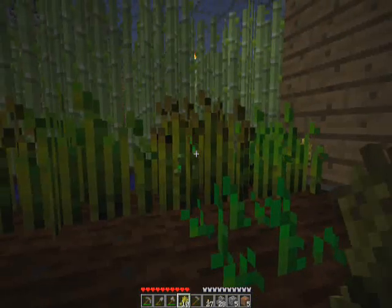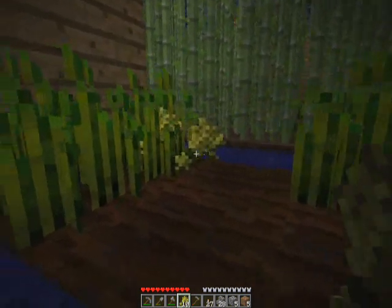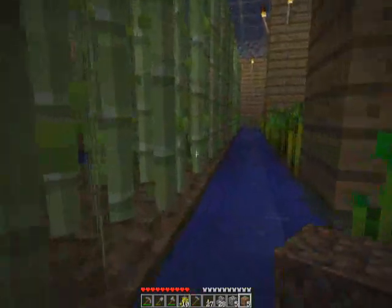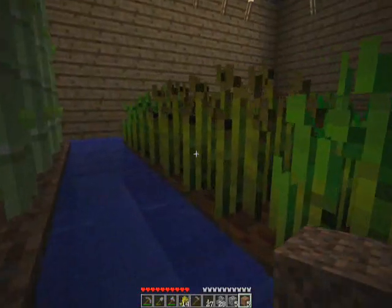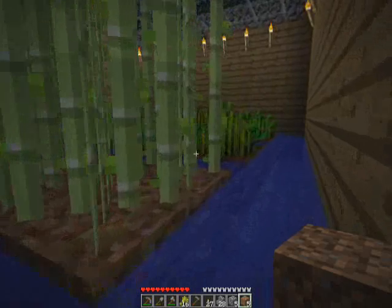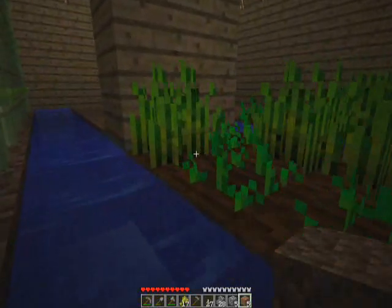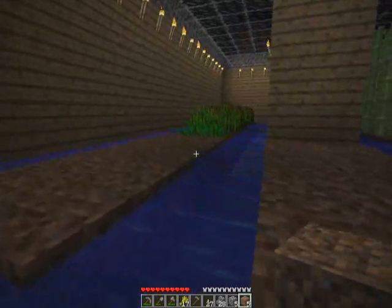Ready wheat will grow faster based on the amount of light you have. Excessive light will cause it to grow more frequently. The light I have is sufficient but not exceptional. If I were to put another layer of torches around the base area and maybe even more beams, I would probably be able to get more growth out of my wheat than I currently do.